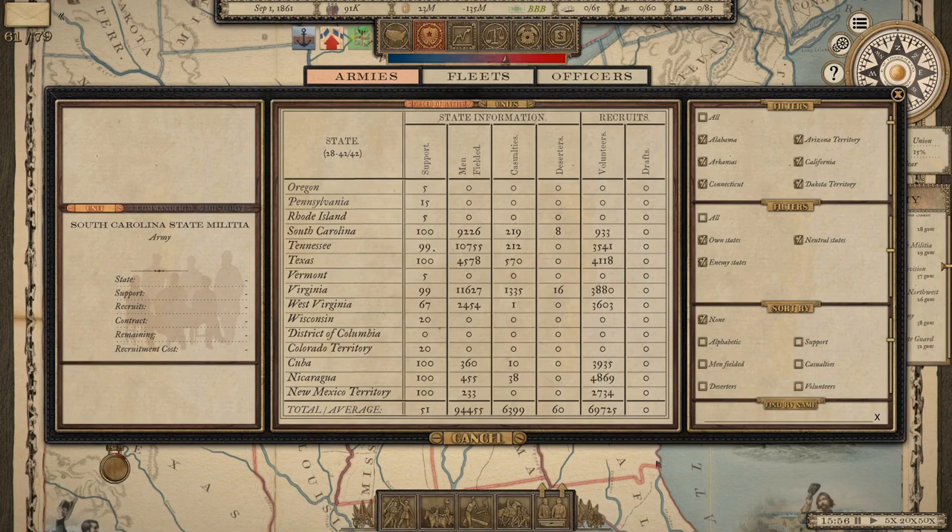This is what the recruitment picture looked like after six months — the date is September 1st, with campaign start around February 15th. We have a pretty good pool of volunteers six months in. Recruits from Cuba, Nicaragua, and New Mexico territory are all on this screen, collectively giving about 10,000 out of almost 70,000 — probably less than 25% of the overall volunteer pool.